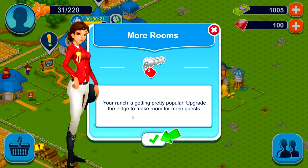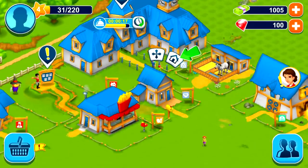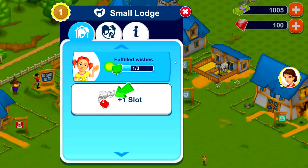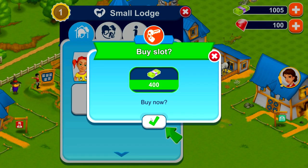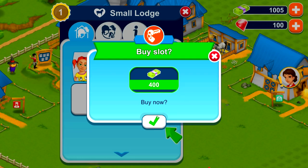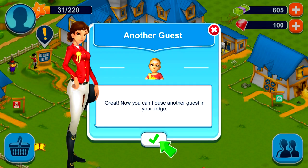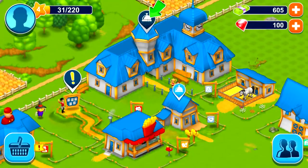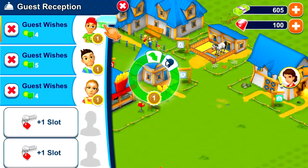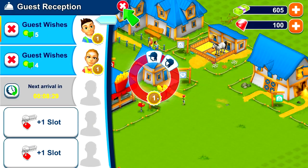The ranch is getting pretty popular — upgrade the lodge to make more room for guests. Click on the lodge, then click the house icon to the upper right, and click the plus-one slot to add more room. It'll cost $400 and we have about a grand, so that's easy. Now you can house another guest in your lodge. We'll take the little boy and put him in the guest house.